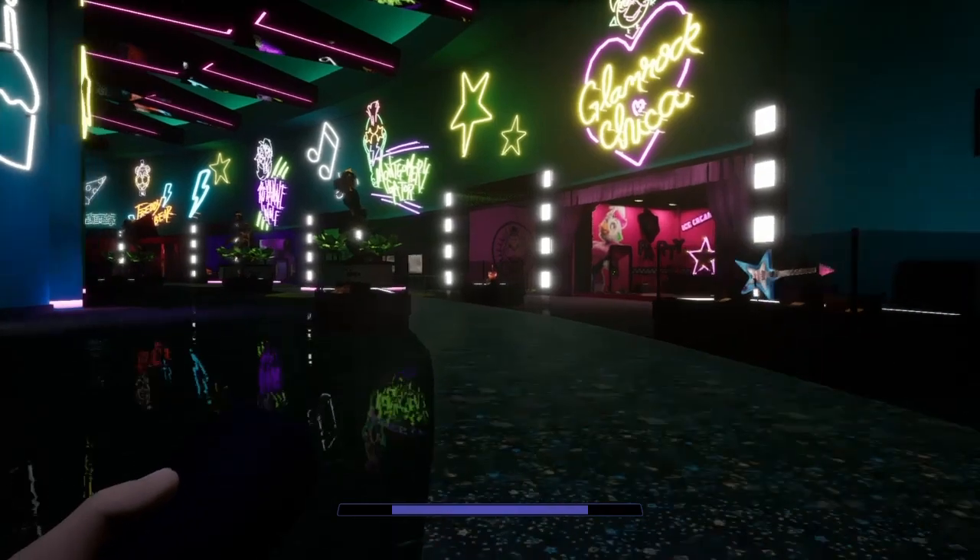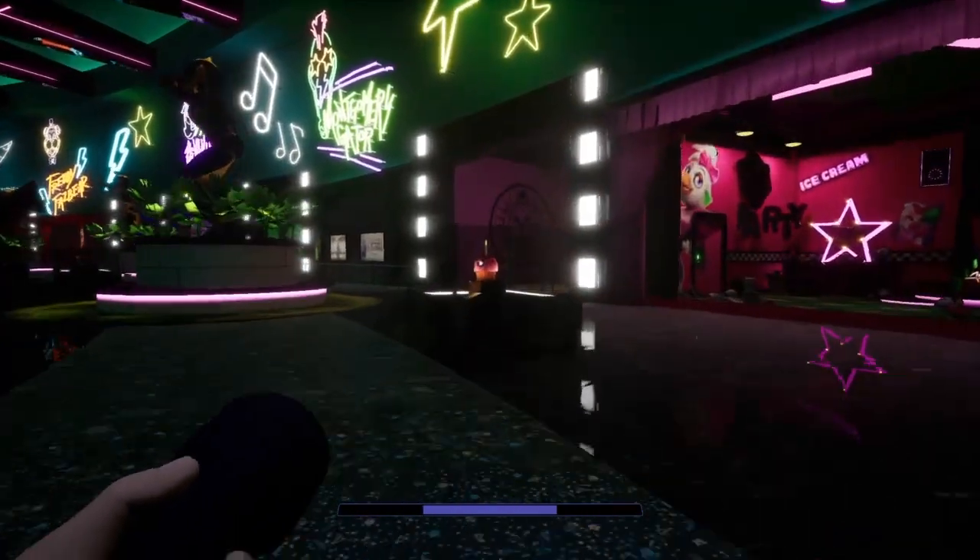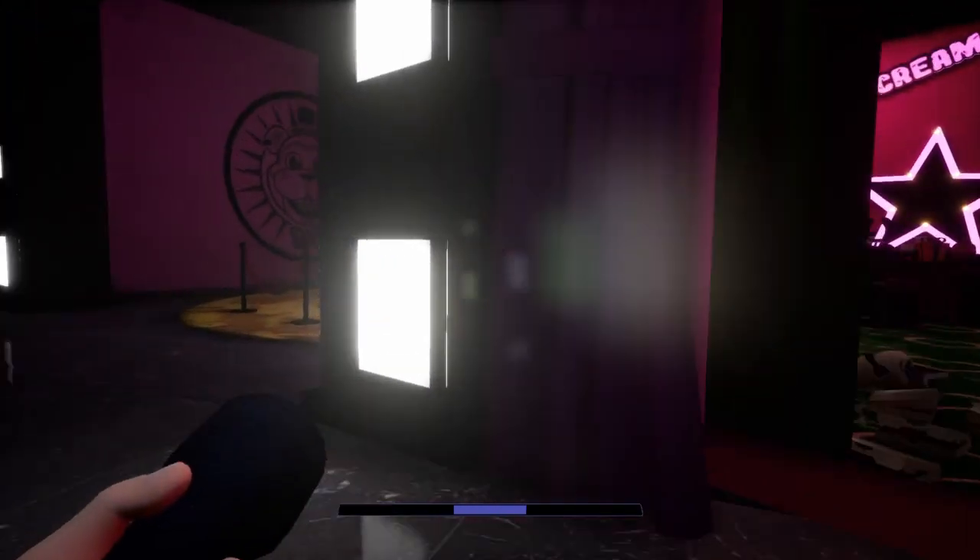Once you get here, all you're going to want to do is go to Chica's room, and everything should be there. It's pretty self-explanatory.